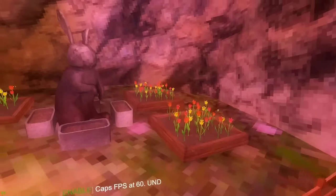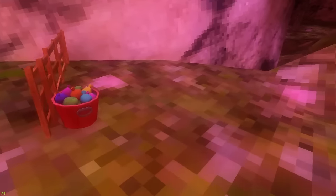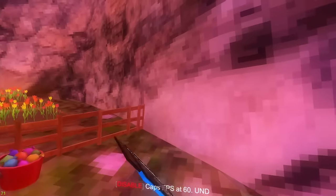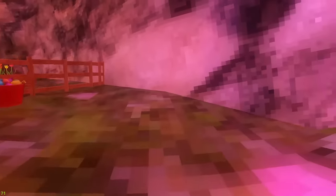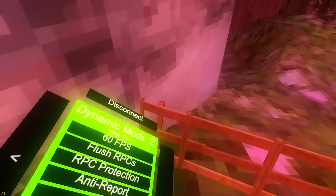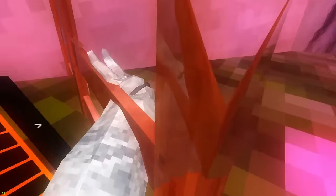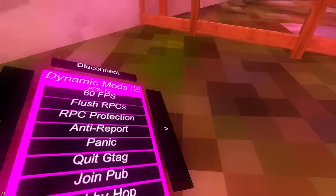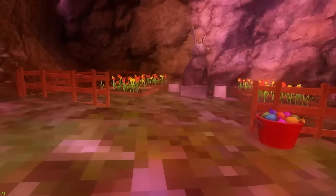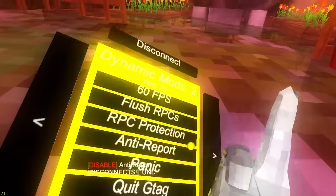Here's where the fun begins. 60 FPS lowers your hertz and FPS down to 60. Flush RPCs - if you get reported it just flushes your RPCs so you wouldn't get reported. RPC protection: if somebody reports you, you wouldn't get reported. Anti-report is actually working and it disconnects you, so it works. Panic turns off all mods.